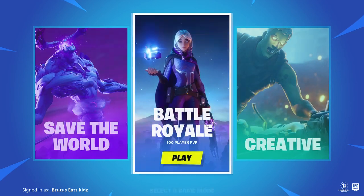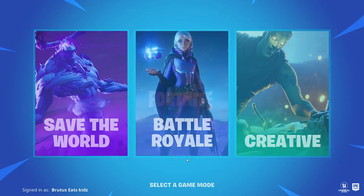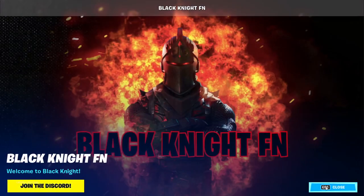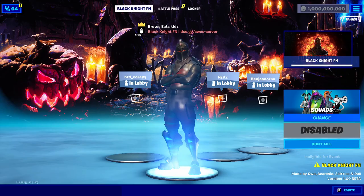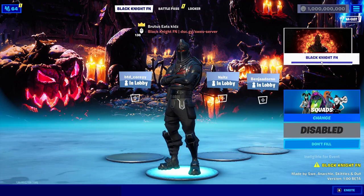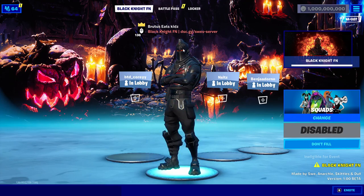The next thing you want to do is click on Play and Battle Royale and then you'll get into the lobby. You can see that we are in the lobby — it'll have this cool banner right here. You can close out of that and you'll have a background and be able to see everything. You'll spawn in with Black Knight FN and it has all of this in your status.